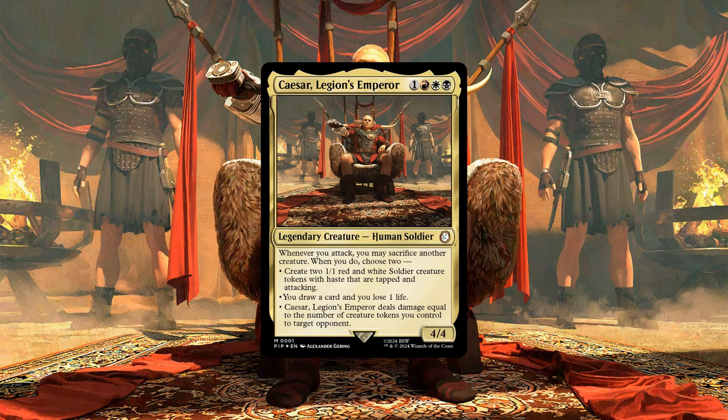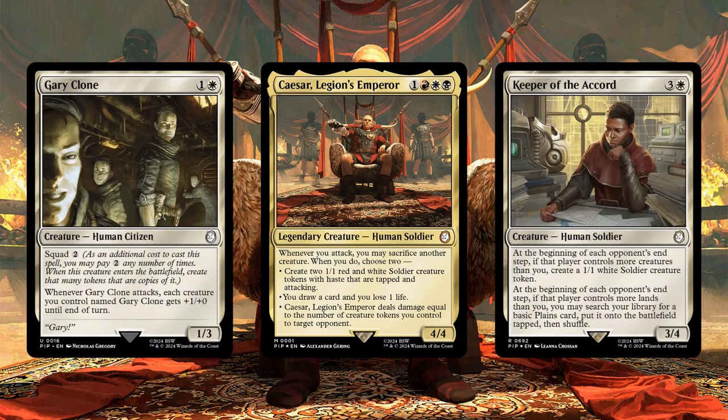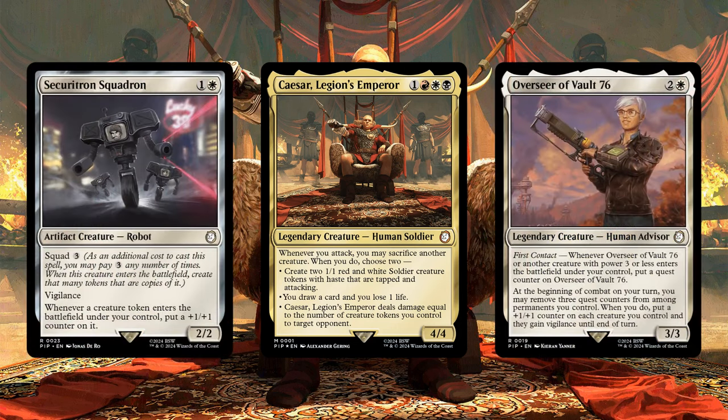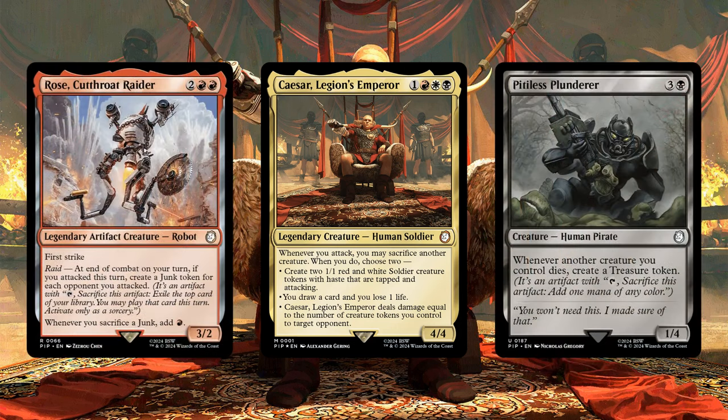The base deck does an admirable job at reflecting this playstyle, including a variety of token-creating effects to give us the expendable bodies we need to sack to Kaiser's effect, ways to empower our tokens so they can punch above their weight as they swing in, and even includes a small suite of on-attack and on-death payoffs to net us additional utility and value, as our tokens continually crash into our opponents and die off in combat or to our commander's sack effect.